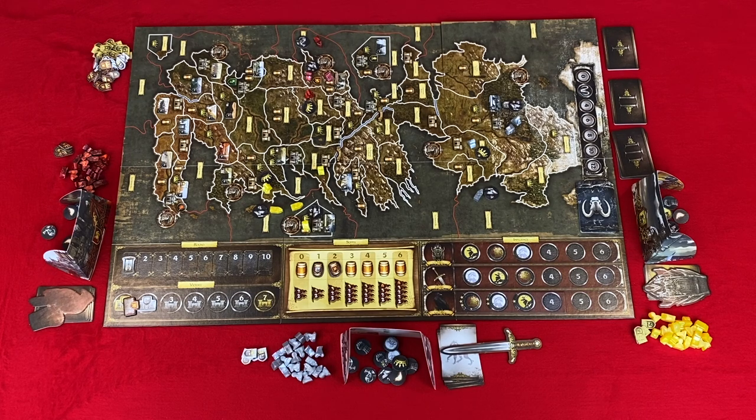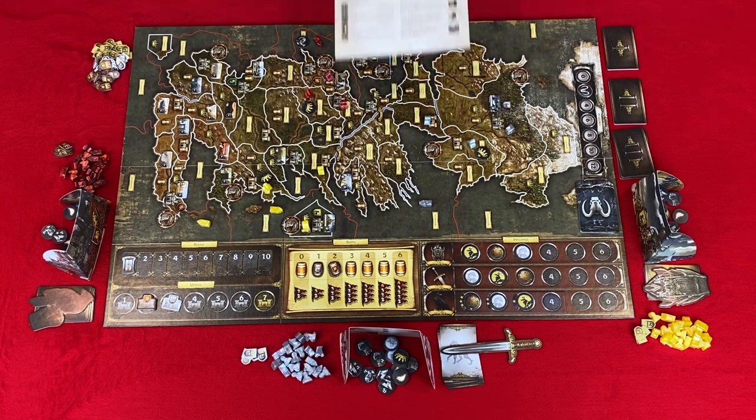Land units can move via ships to areas adjacent to their sea locations. When moving, neutral force tokens can be destroyed through combat — you do not have to take the full combat steps. The player just needs to have a combat strength greater than or equal to the defense value of the neutral force token, which can be achieved through unit strength, march order bonuses, and any support.